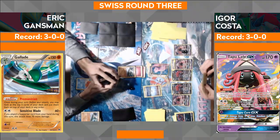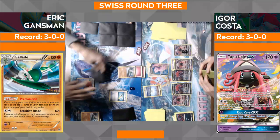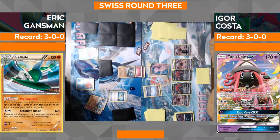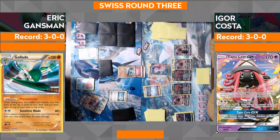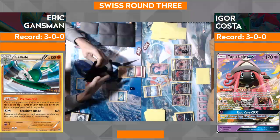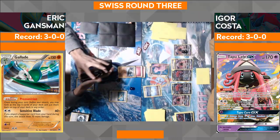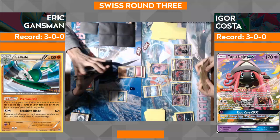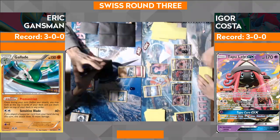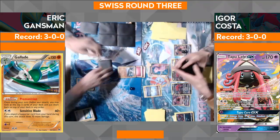He's going to go ahead and attach the Fairy Energy to the Gallade — super odd. Probably going to put Gallade back in, probably a Ralts. I don't think he's lost any basic energy either. He's going to put the Tapu Lele back in. Even if he doesn't have a Supporter in hand, he can just Premonition, Abyssal Hand, get it, and knock out the Mew.